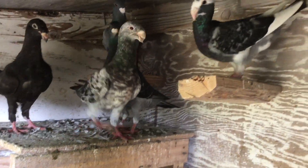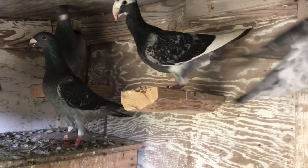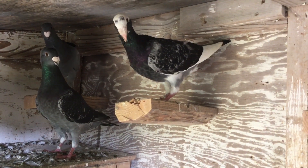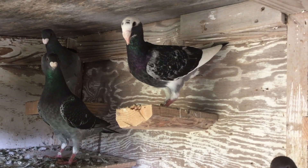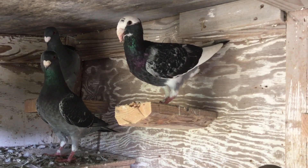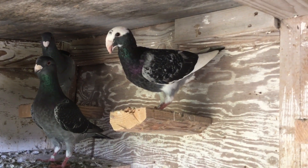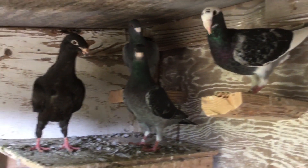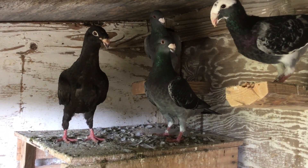This is another almond card. This is a blue check young bird. The beak is messed up because the dead beak is messed up — I guess it's genetics. So it goes to the babies. It's out of an opal, caught to a blue check hen. Beautiful blue check.